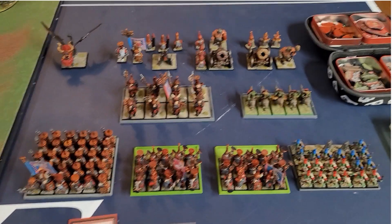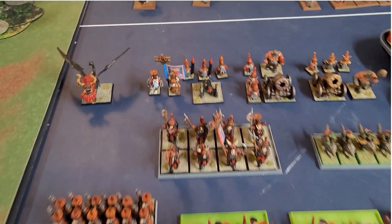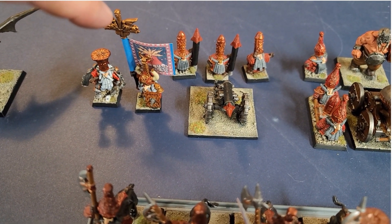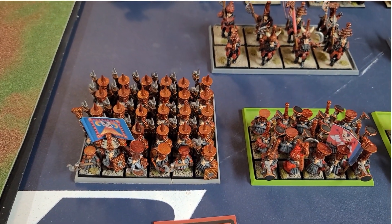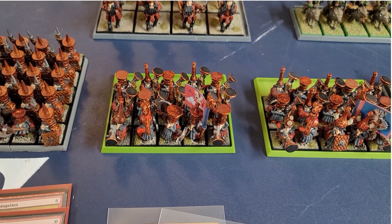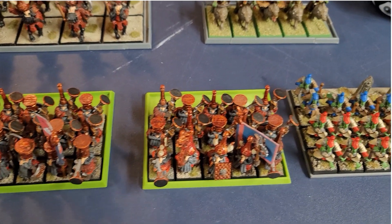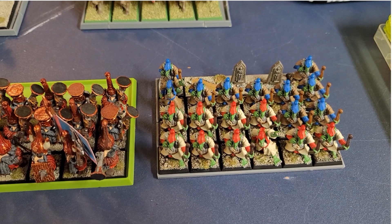For our Chaos Dwarves, we're using the classic big hat models. Leading the army, we have a Sorcerer Prophet and an Infernal Castellan as our BSB. For Core, we have a unit of 30 Infernal Guard with Great Weapons, a unit of 15 Infernal Guard with Fire Glaives, another unit of 15 Infernal Guard with Fire Glaives, and a unit of 24 Hobgoblin Archers.